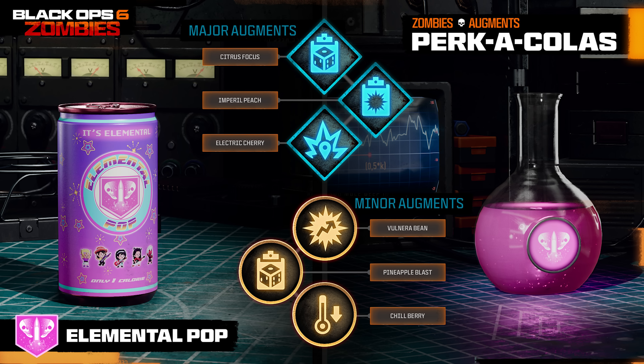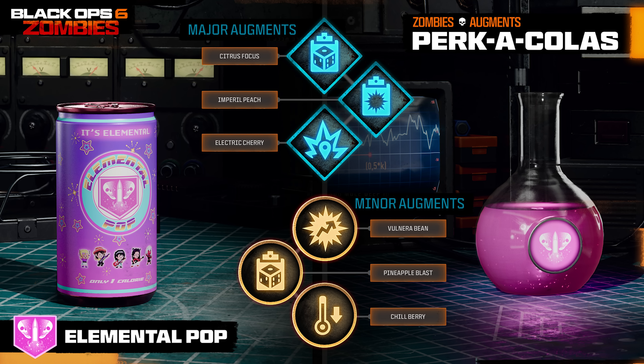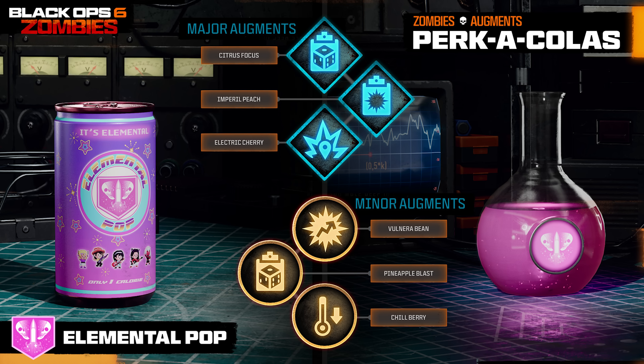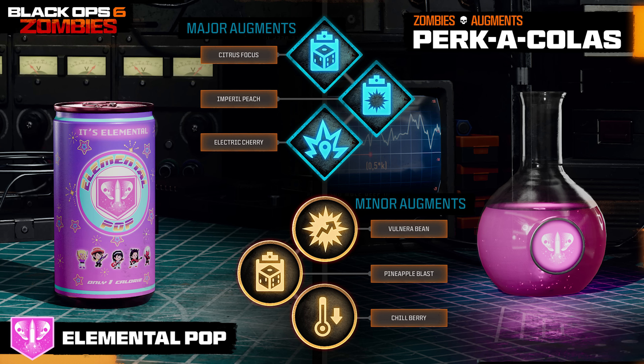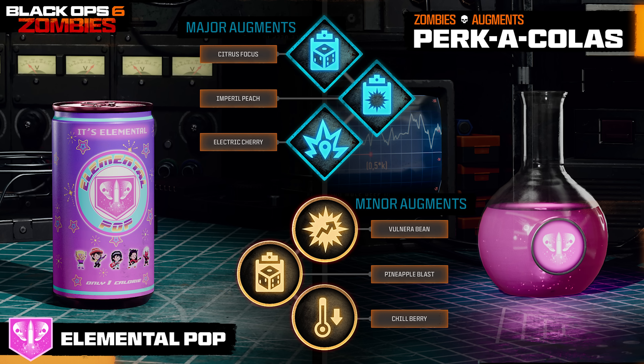Moving on to Elemental Pop — for major augments, Citrus Focus means if a weapon has an ammo mod applied, Elemental Pop will only activate that ammo mod, which is a fantastic upgrade. Imperial Peach gives enemies that hit you a chance to trigger a random ammo mod. And Electric Cherry essentially gives you the Electric Cherry perk, where reloading creates an electrical damage charge that damages and stuns nearby enemies — the emptier the mag, the stronger the damage. For minor augments: Vulnera Beam slightly increases enemy elemental weakness damage; Pineapple Blast allows equipment to also trigger a random ammo mod; and Chill Berry slightly reduces all ammo mod cooldowns, meaning they activate more often.